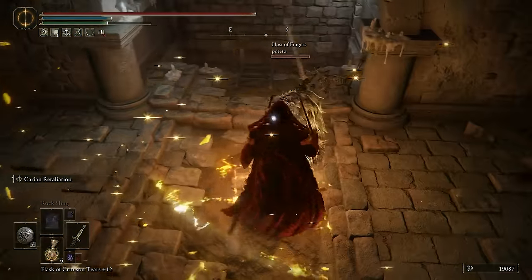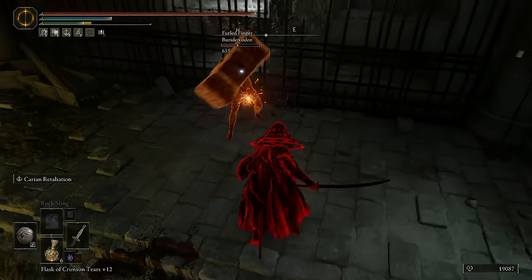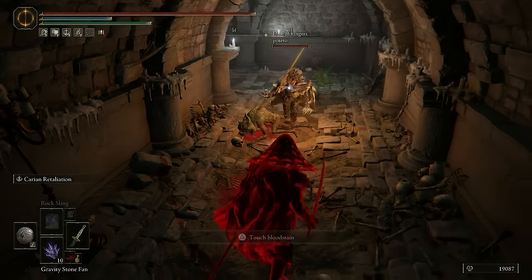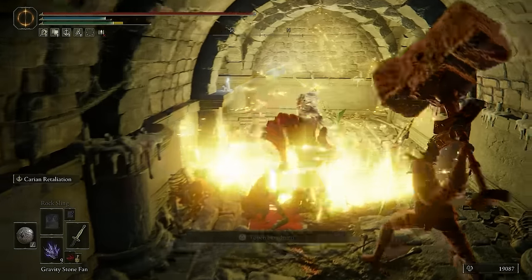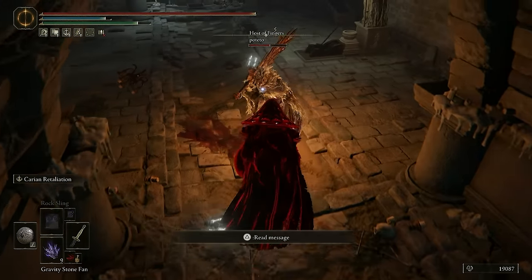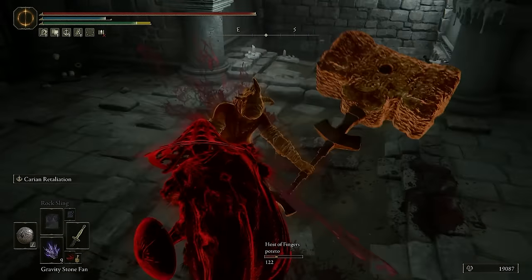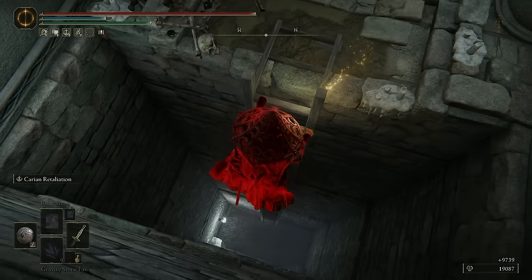Backstab! Oh, that could have been much better. Come on, do it again. I need to be careful — I really probably should focus on the other guy. There we go, so he's down for a moment. I got the backstab there. Excellent. He's dead. Now, is he coming back up? He is not coming back up.